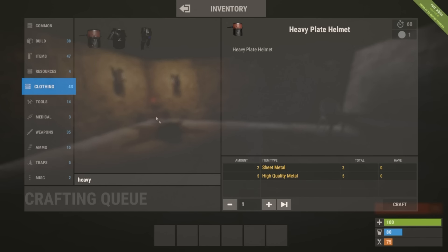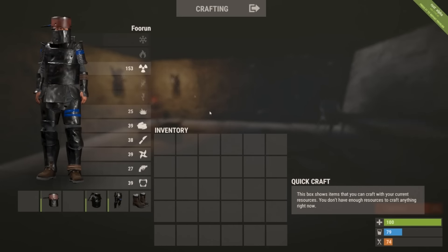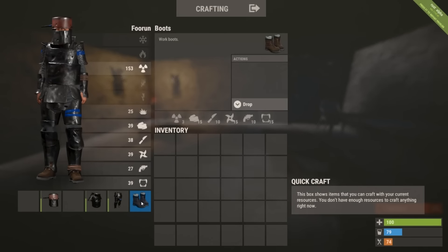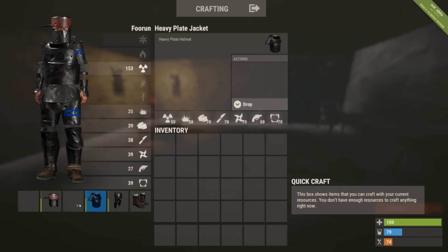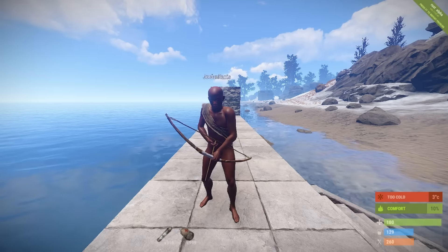If you are wanting to craft this armor, it will cost two sheet metal and five high quality metal for the helmet, three sheet metal, eight high quality metal, and three rope for the jacket, and two sheet metal, four high quality metal, and two rope for the plate pants. Note that you cannot wear anything with this armor other than a pair of boots, and this armor degrades pretty quickly when taking damage.